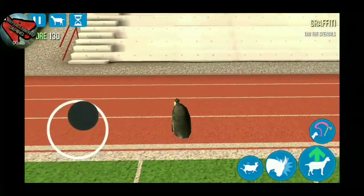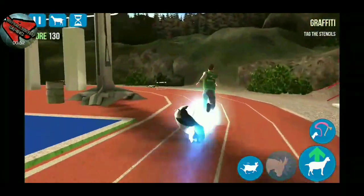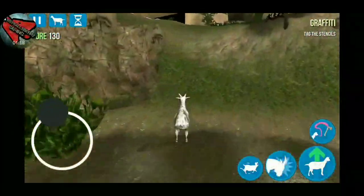Now let's get to the easter eggs. The first easter egg is Insane Bolt. What you got to do is get the penguin and go up and lick Insane Bolt. When you do that, Insane Bolt runs really, really fast — you can't stop him. The only thing you can do is just make him go faster.